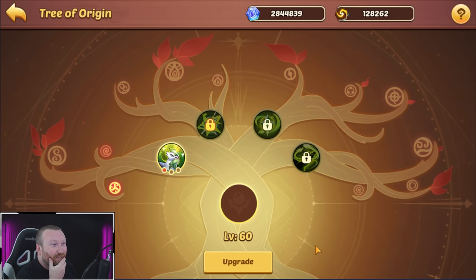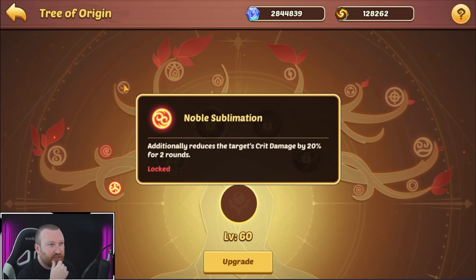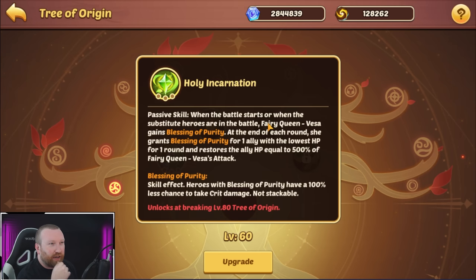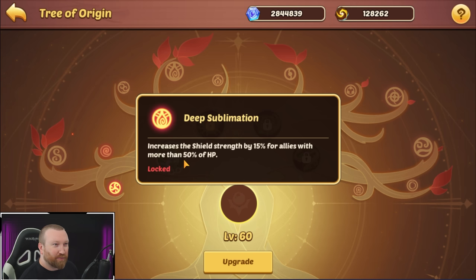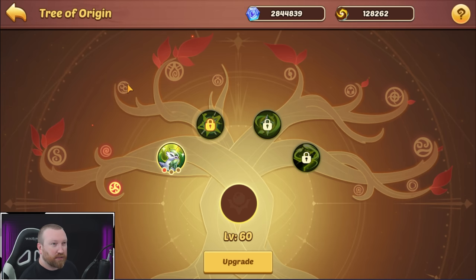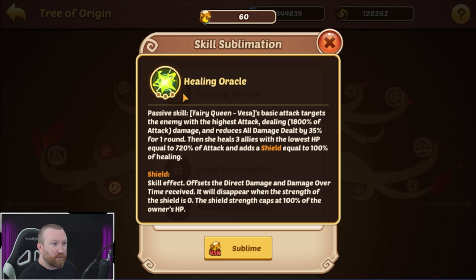Or is it better to just finish each tree branch at a time? Extra healing is pretty solid, but extra shields are better than extra healing. Precision doesn't do much. The first node on every one of these is offensively oriented — precision converts 30% of your precision into plus attack as well. I really like this deep sublimation — if she's going first in a lot of battles, it gives allies 15% more shields, though increasing the team's armor is nice too.